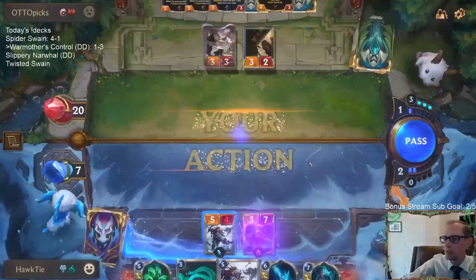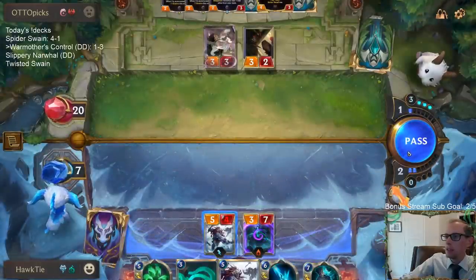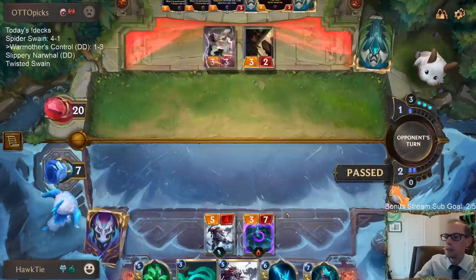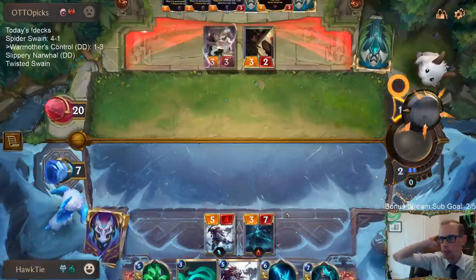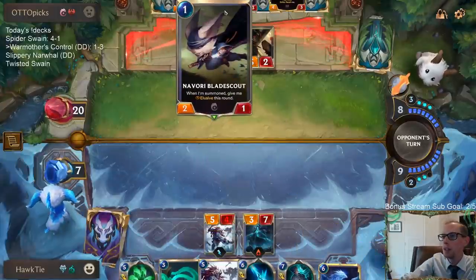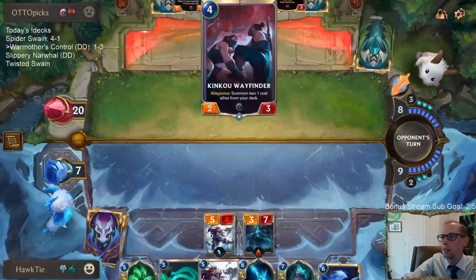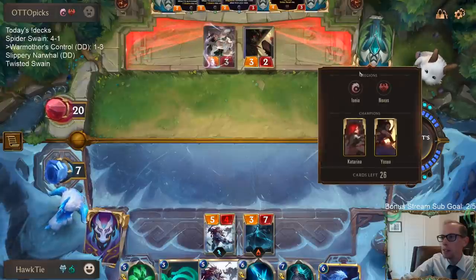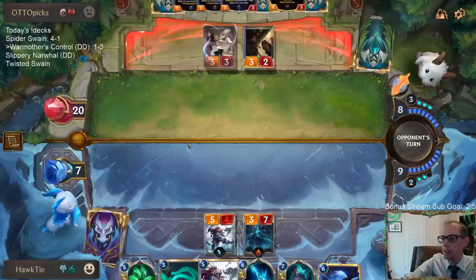If I would have played the Scourge — if I would have just waited on that Withering Whale. Who expects Greenglade Duo and then Wayfinder into double Blade Scout in a Yasuo deck? I just wasn't expecting that.